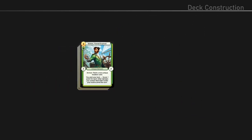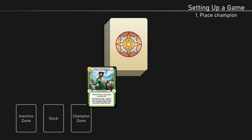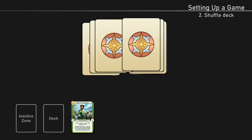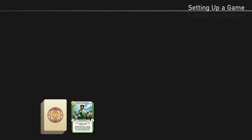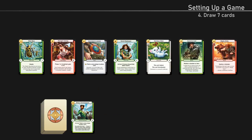To set up a game, each player does the following. 1. Place your champion face up in your champion zone — you'll be able to play your champion from this zone later, and if your champion gets removed after being played, it goes back to this zone. 2. Shuffle the rest of your deck and place it in a face-down pile beside your champion zone. 3. Roll dice to decide who will go first. 4. Draw seven cards from your deck — this is your hand.